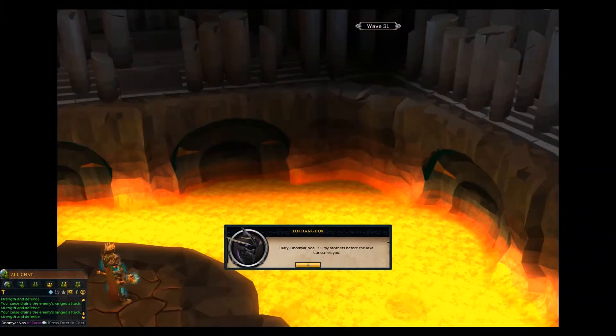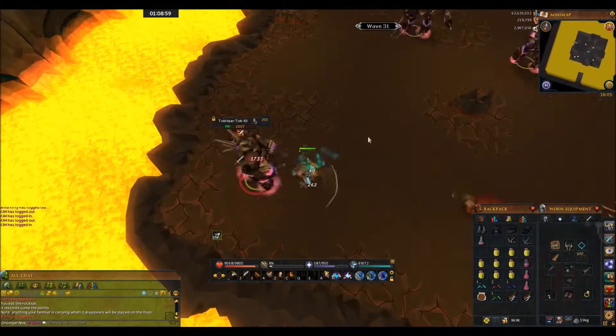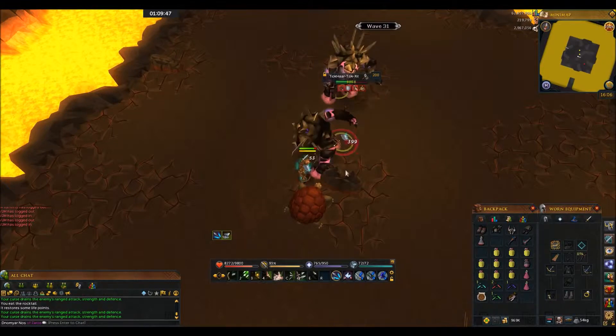The next wave should be relatively easy. If you've made it this far you obviously know what to kill, so just exploit weaknesses and you'll get through these waves no problem.